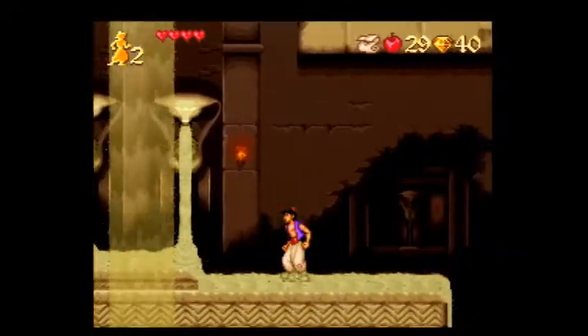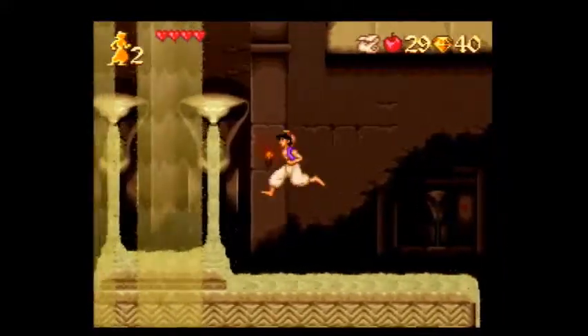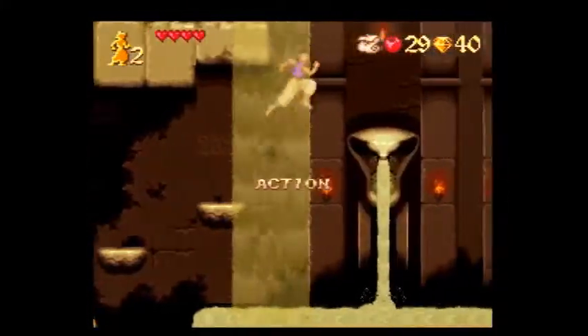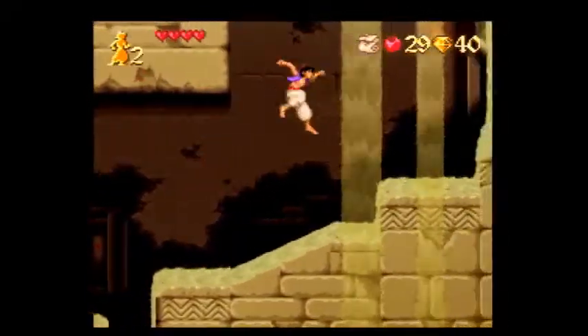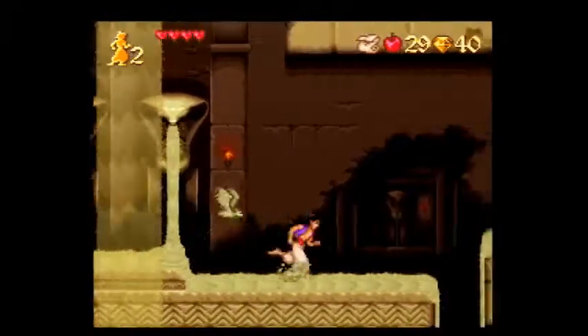You want to run with the current that's pushing you forward. It's similar to upslopes and downslopes — actually almost exactly the same in terms of speedrunning. See how fast Aladdin goes with the current, and how slow he goes against it. That's why we start the level by jumping up here and then cape mashing all the way down.